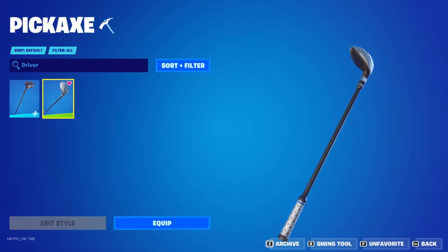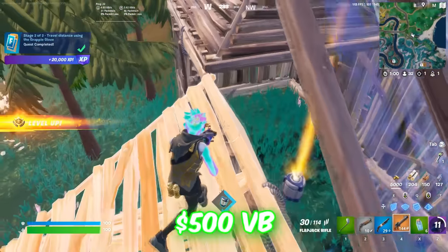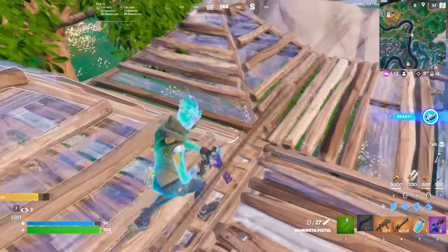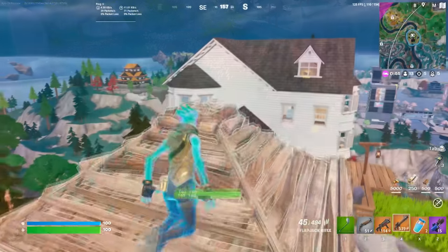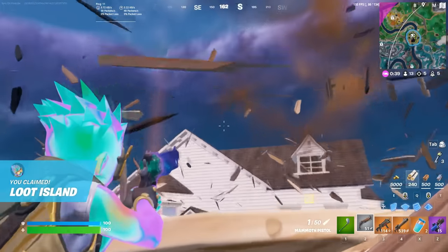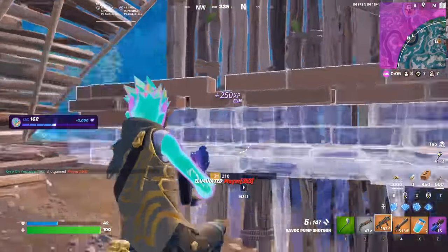That takes us to number 17 — the Driver Pickaxe. The Driver Pickaxe is definitely one of the more OG pickaxes on this list, first introduced during Chapter 1 Season 5, and you can pick it up for 500 V-Bucks. It has been one of the more popular pickaxes in the game just because it has been in Fortnite for such a long time and it is quite cheap, but that doesn't take anything away from how well designed it actually is. It's going to fit in with literally every single one of your favourite skins — I'm using this with one of the most detailed skins in the game, Jitter Shock, and it matches it perfectly.